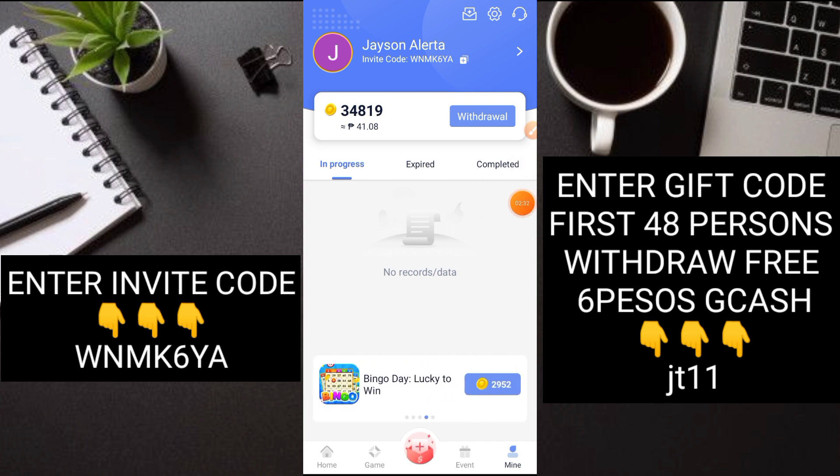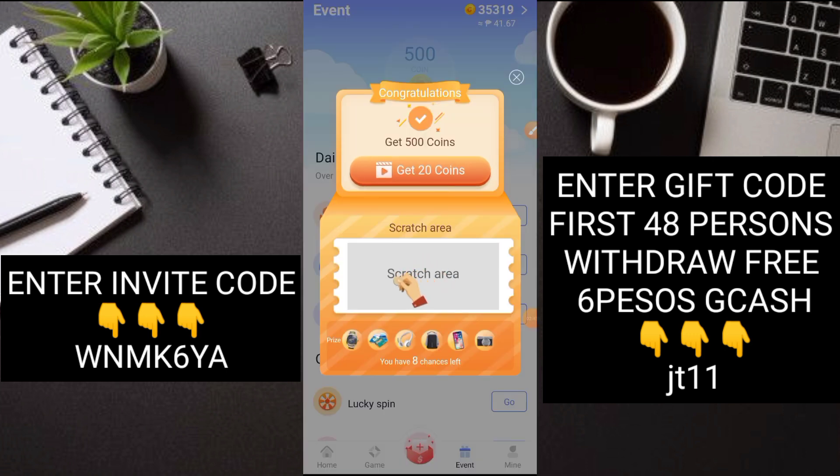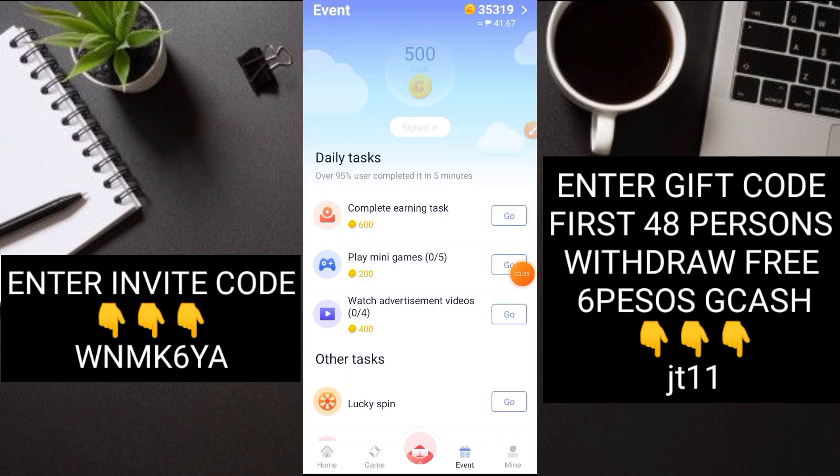Ngayon, punta muna tayo sa mga main ways of earnings ng application. Dito sa Event, mag-daily check-in lang tayo. Click mo lang yung daily check-in - 500 coins agad. Pwede mo pa syang i-double. Napakaraming ways of earnings dito, kahit di ka mag-invite, pwedeng-pwede makapayout.